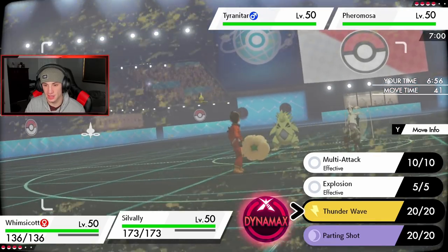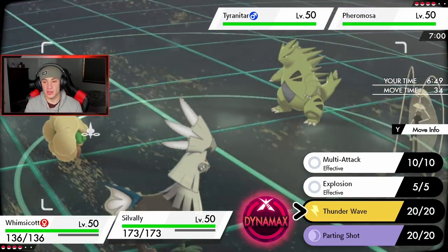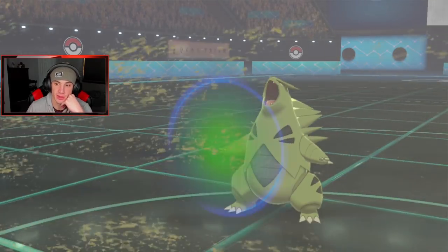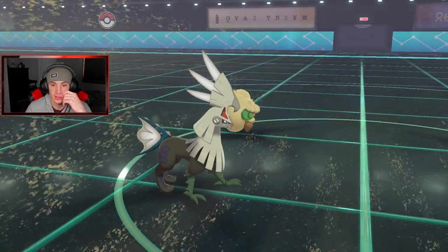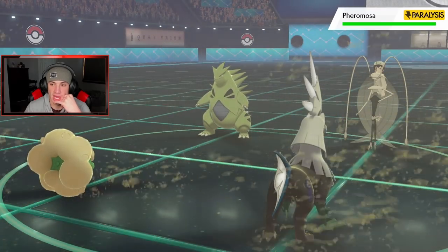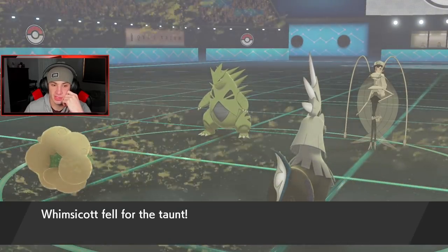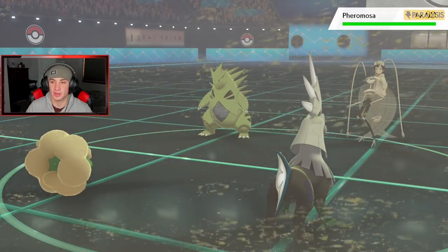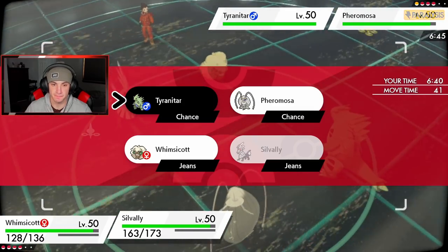Lovely little Tailwind set up. Not going to trigger his Weakness Policy, I'll just pester around and start Thunder Waving or Parting Shot. Actually I can't Thunder Wave onto Tyranitar, so I'm doing it on Pheromosa. Tyranitar protects — free Tailwind! I could Explode next turn. I think I'll Parting Shot on Tyranitar and roll from there. Pheromosa gets a little paralyzed, he tries to Taunt me but Tailwind is already set up. I'm just going to Moon Blast on Pheromosa and Parting Shot out.